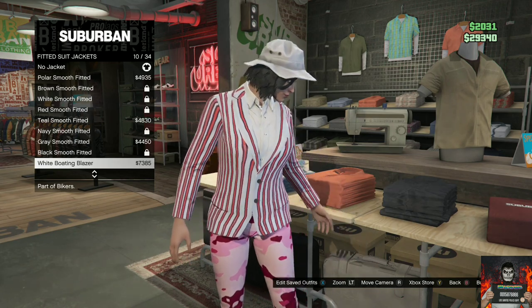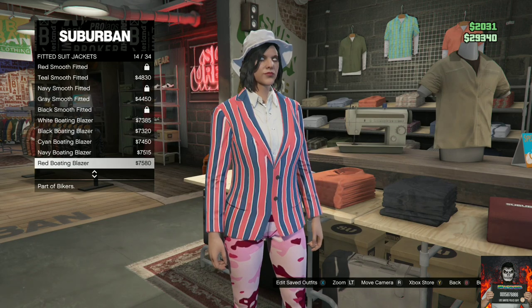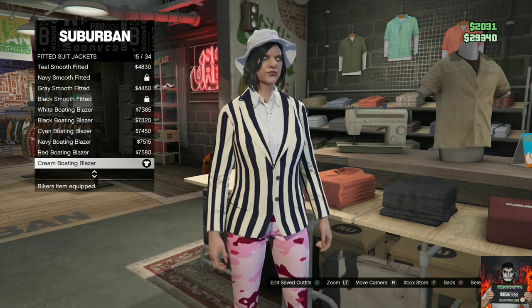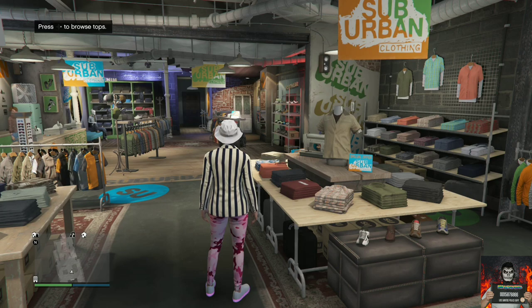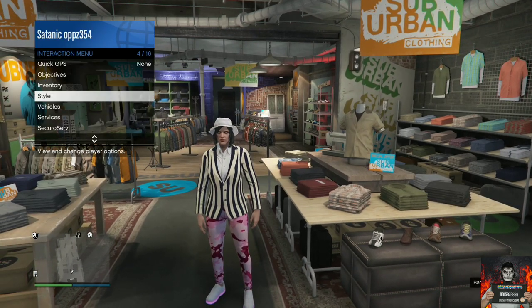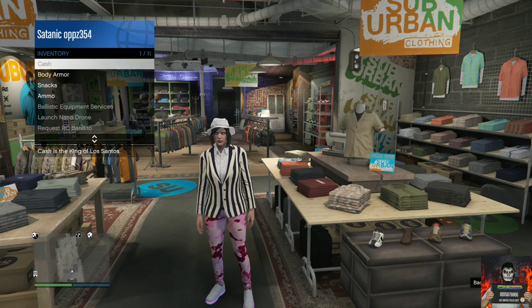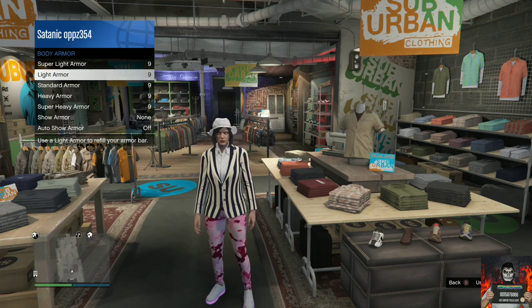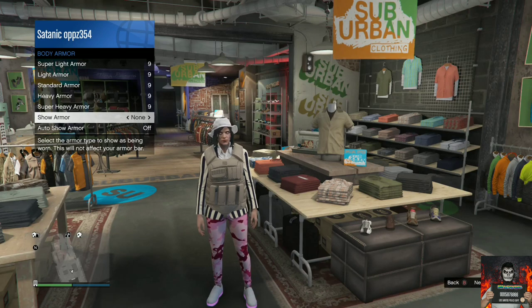Once you're on the fitted suit jackets, make sure you purchase one that has the word 'blazer' — it doesn't matter which blazer you pick. Then back out from the top section, open your interaction menu, go to inventory, go to body armor, go to show armor, and cycling through the show armor will give you different CEO vests. The cool thing is it sticks after you save it as an outfit.